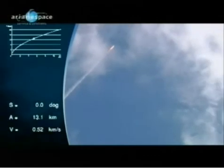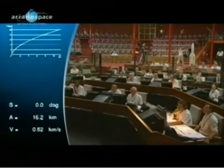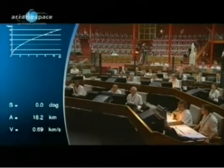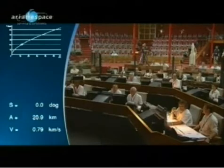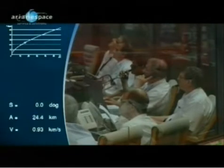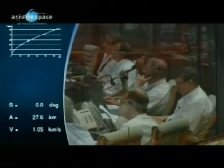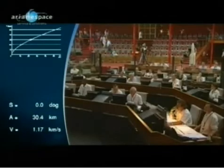We now hear the noise coming from the launch pad, arriving here at the vicinity of the launch control center. It takes over a minute to make the 14 kilometers. We have the first of the power flight phases — the boosters and the core engine. The two solid boosters give a very strong initial boost that will increase velocity from 0 to 7,200 kilometers per hour — let's say 4,500 miles per hour — approximately 20% of the targeted final velocity.